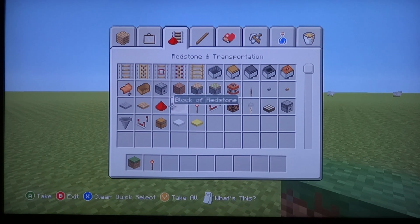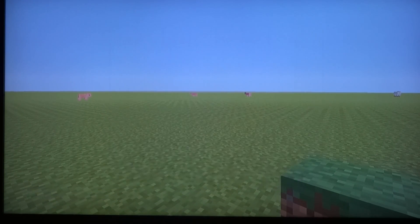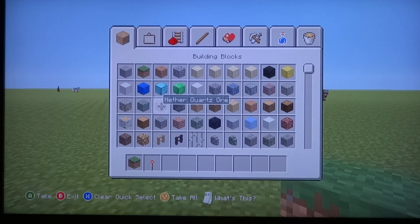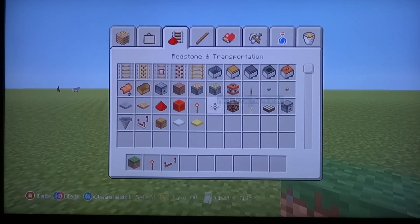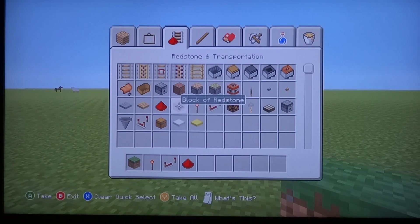I'll explain it as I make it. So, how you want to make this is, you want to get any kind of block you want — except for a block of redstone and all that. Just use the general building blocks. Not doors. Never doors. I just usually use grass. You'll need a building block, you'll need a redstone torch, you'll need redstone repeaters, and redstone. And you'll need a piston and a sticky piston.